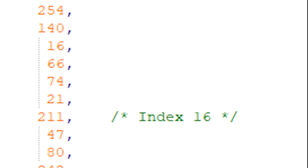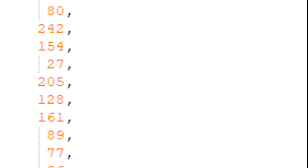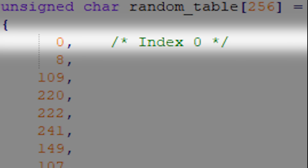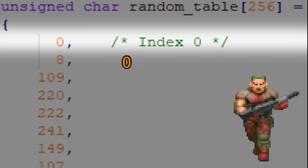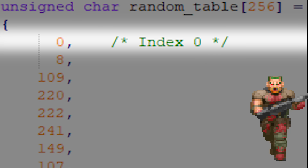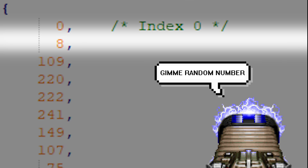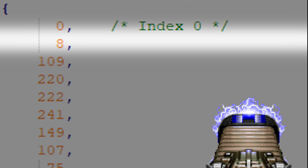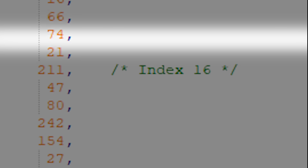This will all be addressed in this video. The way RNG works in Doom is quite simple. In the code there is a table with 256 random values, and an index number points to one of these values. When the level starts this index will be set to 0, the first entry of the table. Each time a weapon, monster, or anything requires a random value, the value where the index is pointing at will be returned. The index will move to the next value in the table when done. Once the index reaches 255, it will wrap around to 0.